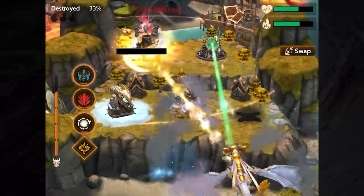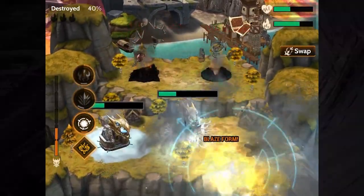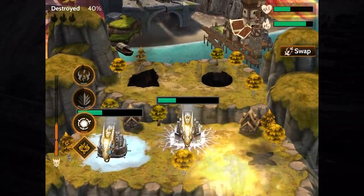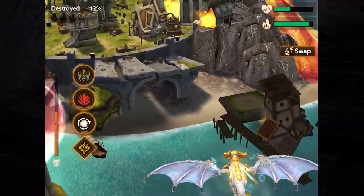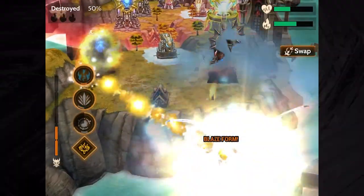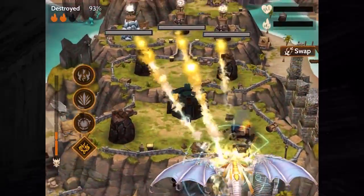For its final spell, Rai Jin temporarily activates Blaze Form to become untargetable. If Blaze Form lasts for its full duration, it will deal damage to nearby enemy towers, as well as temporarily boosting the power of Rai Jin's Fatal Flame attacks.